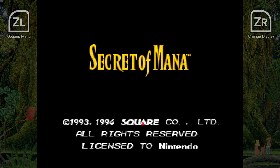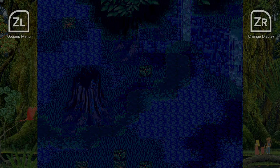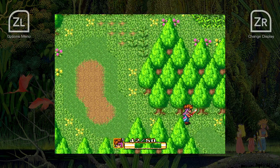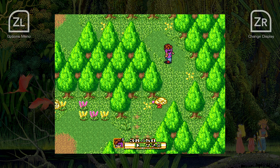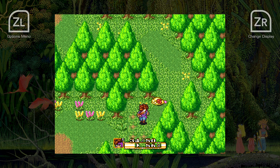Released in 1993, Secret of Mana is arguably the most famous entry in the franchise, at least outside of Japan — it's why you clicked on this review. Even today, it remains a true 2D masterpiece, with gorgeous visuals and one of the best 16-bit soundtracks ever committed to silicon, courtesy of Hiroki Kikuta. Offering hours of gameplay and some of the most memorable moments in the history of the SNES, it's a game which surely needs no introduction. It's been re-released numerous times since 1993, including a smartphone port and a rather divisive remake on PS4, and is one of the games you can play on your Super NES Classic Edition.